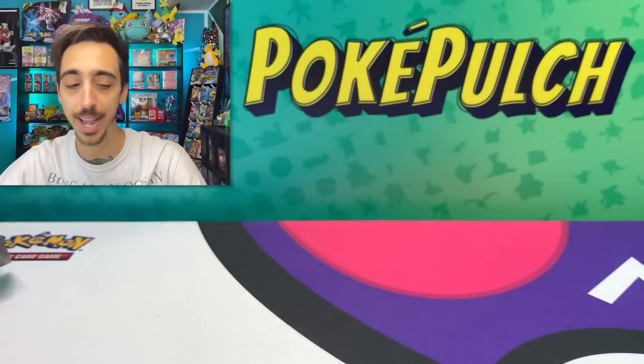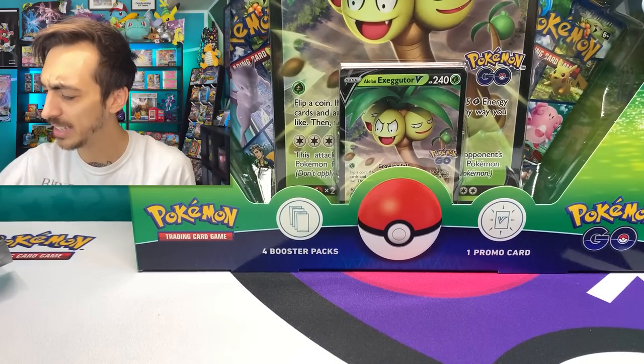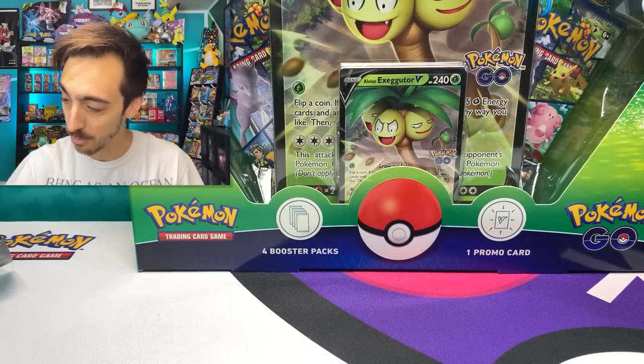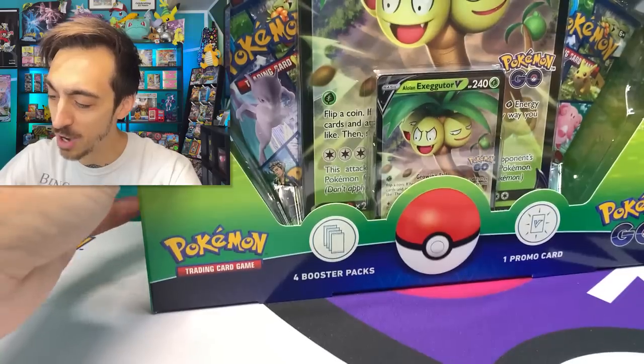Let's get these cards out of the way. I know that this is what you came here to see, or at least what you skipped through to this part to see. We'll save the Shiny Star V to the end — maybe it can save the day. Gyarados GX Hidden Fates versus Pokemon Go. Let's start off with the Alolan box.